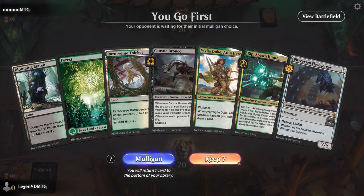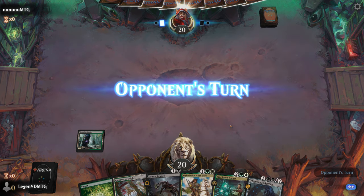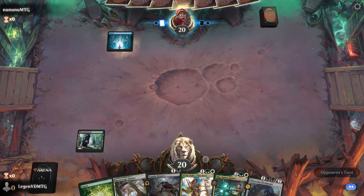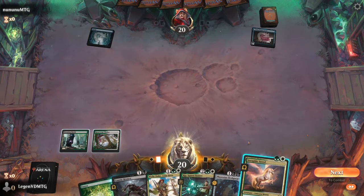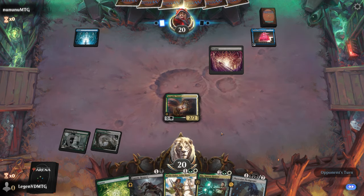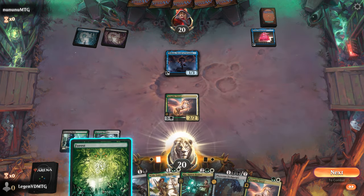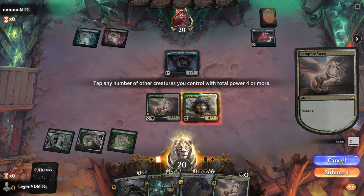Game one: we're on the play with a solid hand — Bronco into Wily Duke and then Rip on four could be a beautiful sequence, assuming Bronco survives. We're up against an artifact deck with Enigma Jewel. Seraphic Steed might be better over Bronco, since we can immediately saddle it on three and have some redundancy in case they answer our two-drop. This is our dream curve.